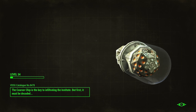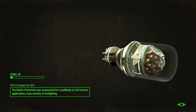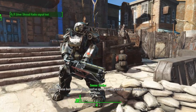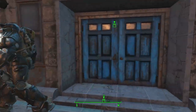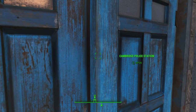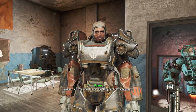The Courser chip is the key to infiltrating the Institute, but first it must be decoded. Arriving at Cambridge — these burn marks, you must have spent a whole case of ammo holding this site. No one's going to move on this place now that the Prydwen's in town. The Paladin Danse is waiting for you inside. Taking on a deathclaw without backup is a great way to get yourself killed — I had Ada there but that wasn't a lot of help. I forgot to swap over to Dogmeat before recording.